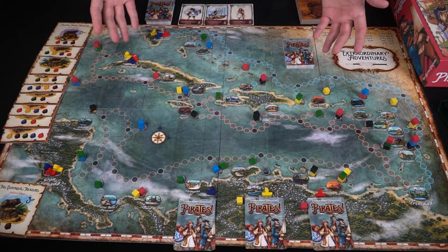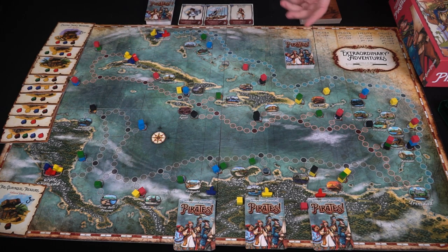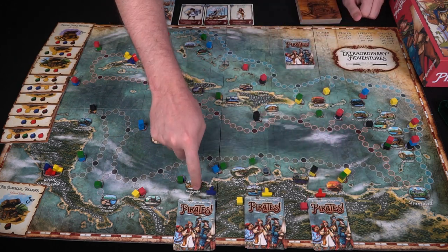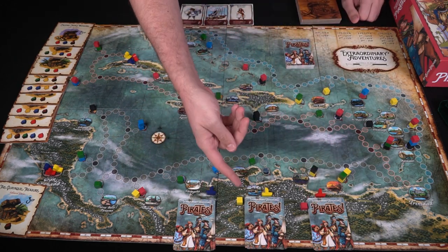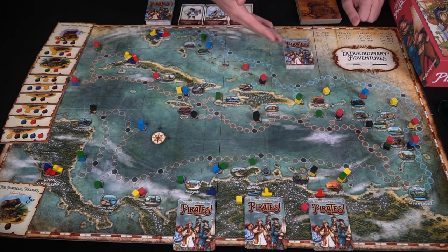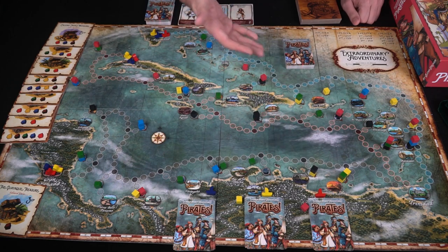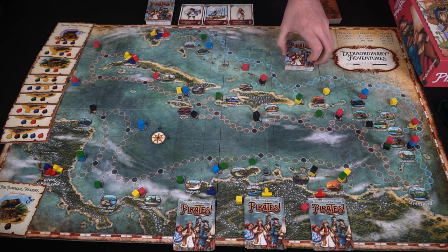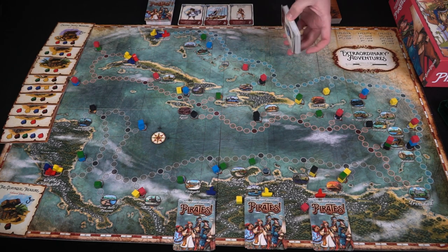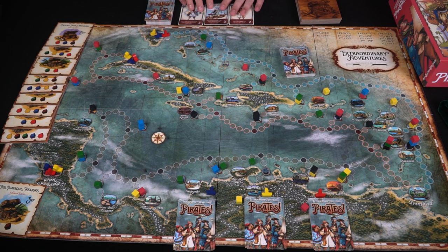Here we are back with Extraordinary Adventures: Pirates set up for three players. I've removed the other player ships and decks. In turn order setup, second place drew a cube at random — a yellow one — and the third player chose the red cube specifically because there was a good amount of red on the board but the least red remaining in the bag, making it a harder resource to gather.